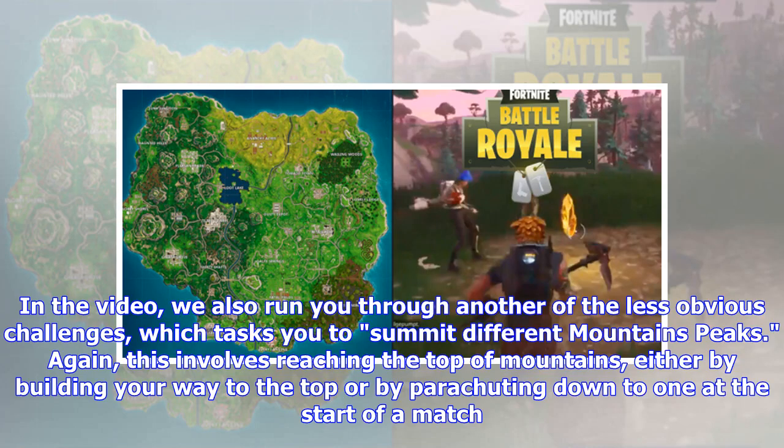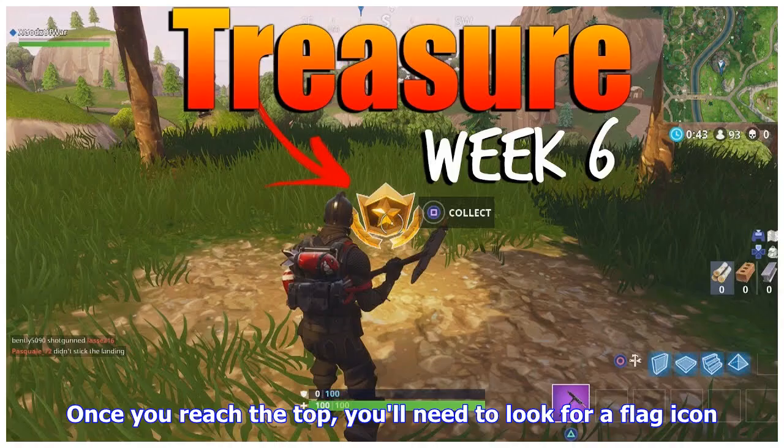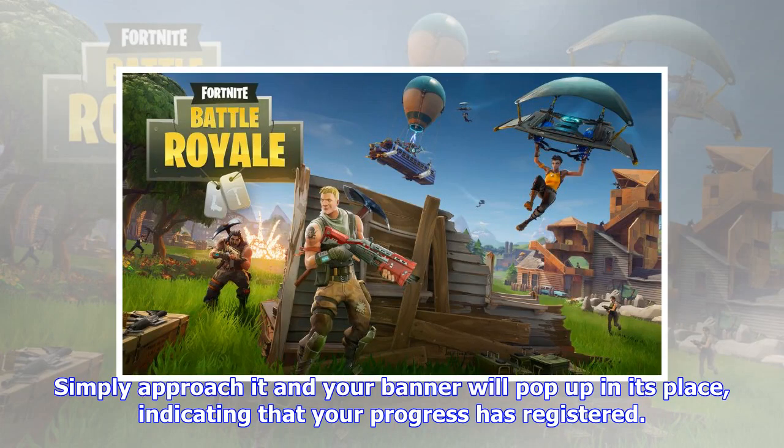The video also runs you through another of the less obvious challenges, which tasks you to summit different mountain peaks. This involves reaching the top of mountains either by building your way up or by parachuting down to one at the start of a match. Only certain areas count — you'll find many of them in the western half of the map. Once you reach the top, look for a flag icon and approach it; your banner will pop up in its place.